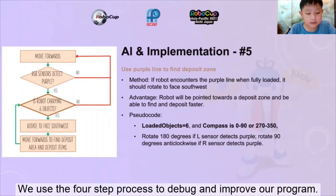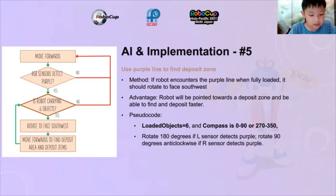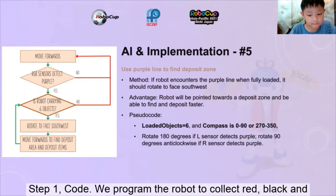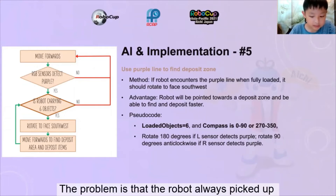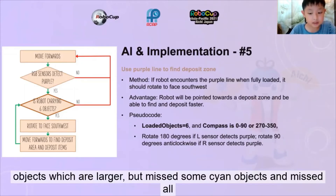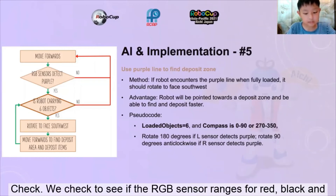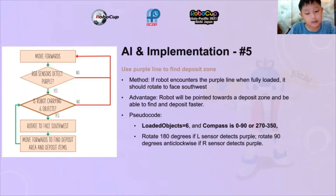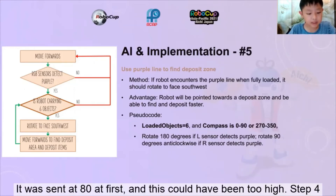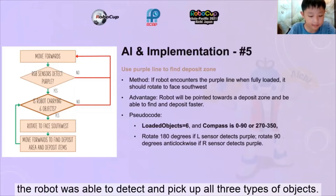Debugging. We use a four-step process to debug and improve our program. One example is how we debugged the code to make the robot detect smaller objects. Step 1 — Code: We programmed the robot to collect red, black, and cyan items when it detected those colors. Step 2 — Test: The robot always picked up red objects which were larger but missed some cyan objects and missed all the black objects which were the smallest. Step 3 — Check: We checked if the RGB sensor ranges for red, black, and cyan objects were correct, and also checked if the wheel speed was too high — it was set at 80 at first. Step 4 — Fix: We reduced the wheel speed to 40 and tested the code again. At the reduced speed, the robot was able to detect and pick up all three types of objects.